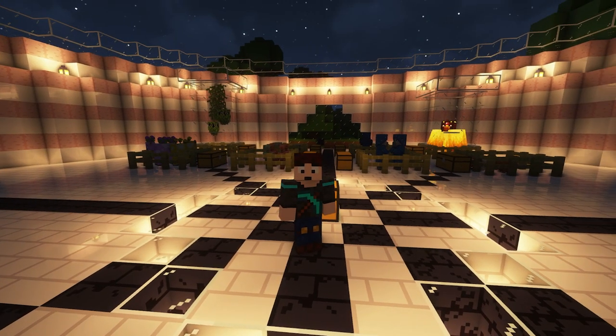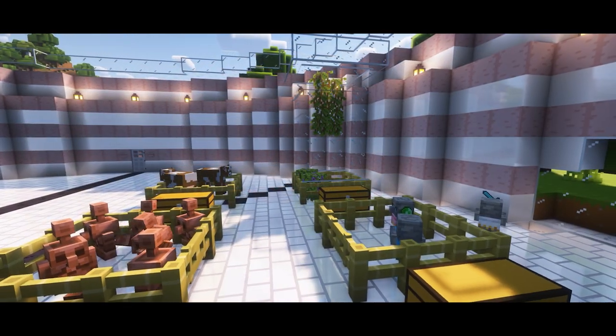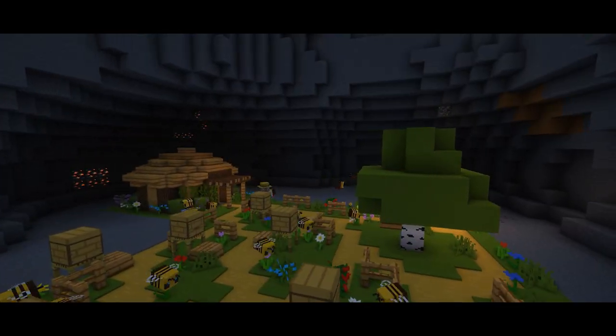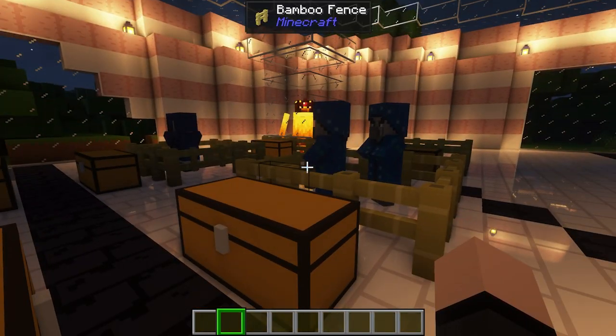The Friends and Foes mod adds a ton of new features including a few new blocks, eight new mobs, and a few new structures. We're going to be going over the friends first and then we'll come back over to the foes.